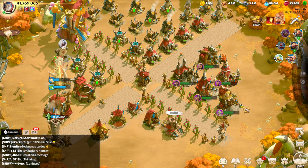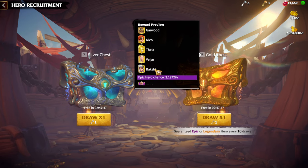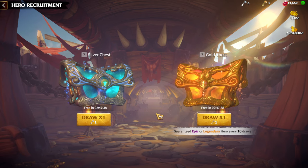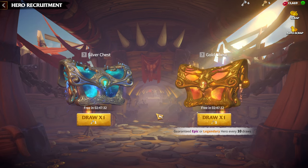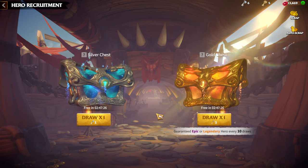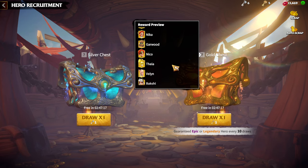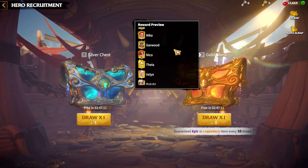In my opinion, there is one obvious choice for the best free-to-play cavalry hero pair, which is of course Emrys and Bakshi. First, before we proceed into skill sets, artifacts, and talents, we need to say why they are so good and free-to-play friendly. Whenever I say free-to-play friendly, it means it's accessible for whales and players who spend no money. We can get both legendary heroes from the gold chest by simply playing the game and collecting gold keys.